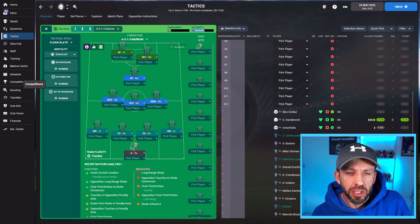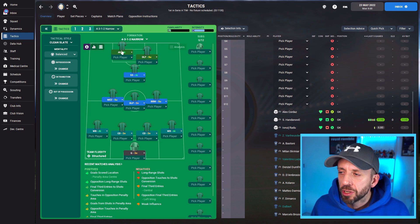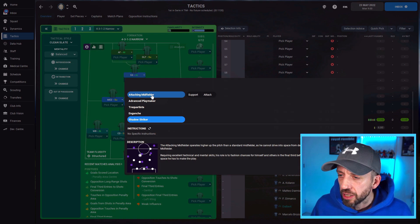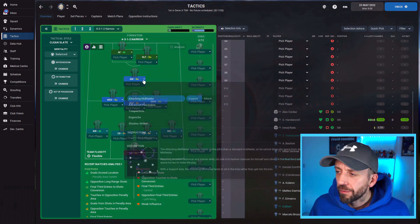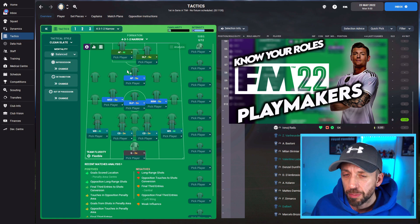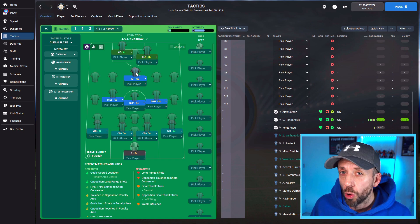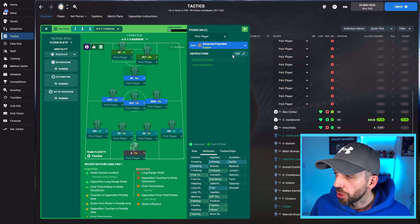What about the boys up front, including the number 10 position? I want you to consider that position as quite flexible depending on your opposition. I absolutely love using a shadow striker in there, especially behind two strikers that move around — they're going to make room for him to dart into. But if we're not seeing a lot of the ball, I quite like nudging him back to an attacking midfielder or an advanced playmaker. Don't be scared to play two playmakers — your DLP pings balls deeper while your advanced playmaker plays little through balls to the strikers.